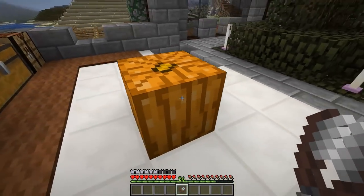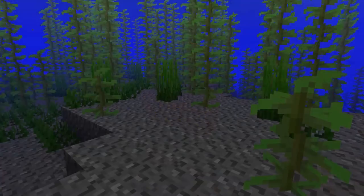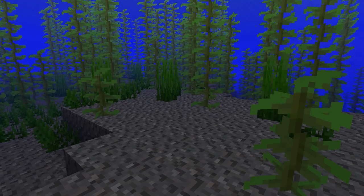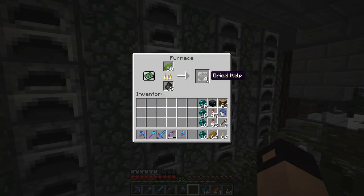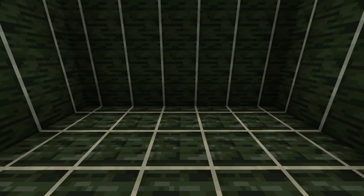Pumpkins now have no face. You can turn them into a carved pumpkin by using shears on them. Kelp is a new plant block which generates in the oceans. When smelted, it turns into dried kelp, which can be eaten or turned into a dried kelp block.